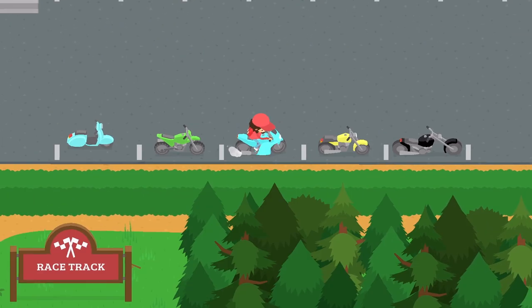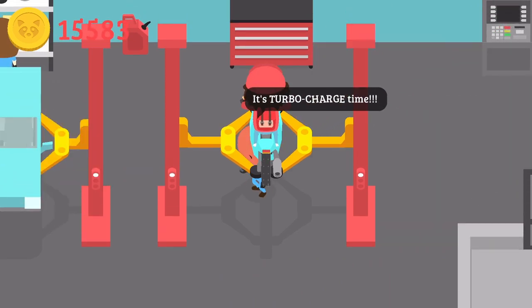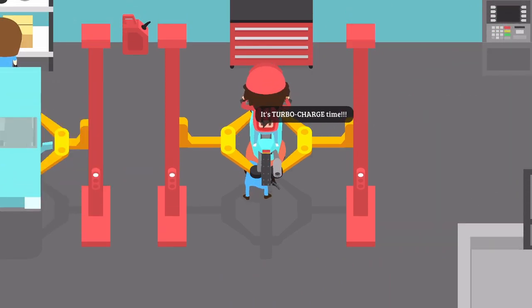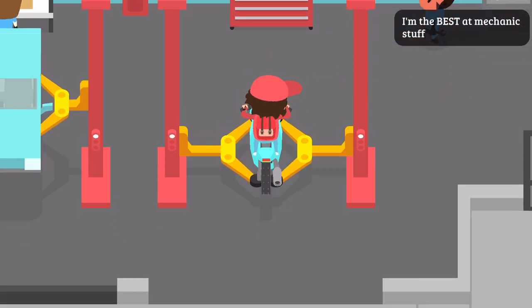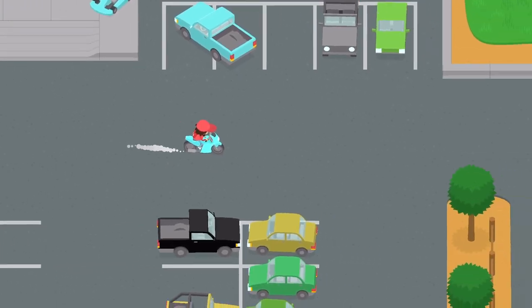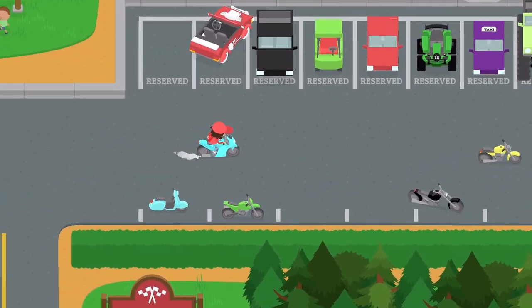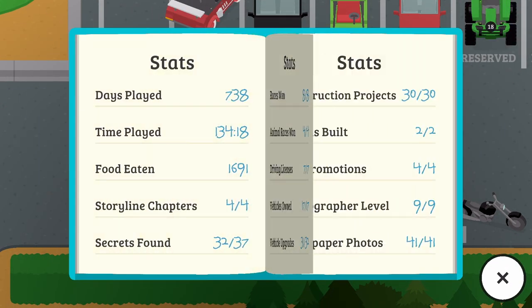So we need two more vehicle upgrades. Have we upgraded this bike? Oh, it is this bike — holy cow, 10,000 coins! Oh my gracious, we're gonna use all of our money — 20,000?! I can't upgrade that, I actually don't have enough money. Oh my goodness, that bike is fast. Well, speaking of the fact that we need more money, that's the next issue.